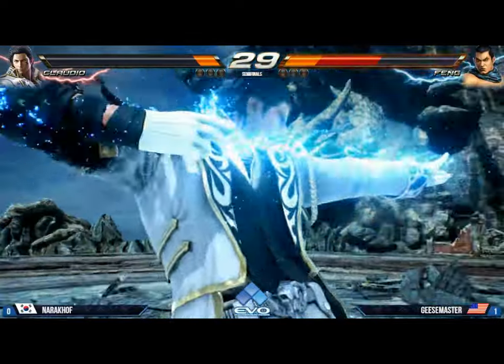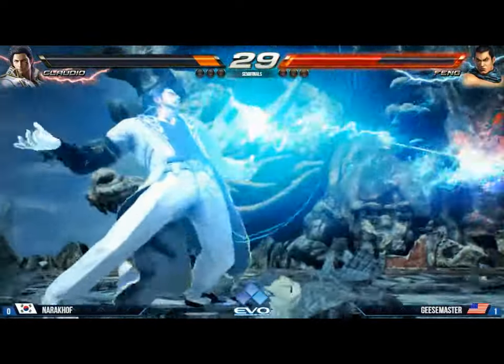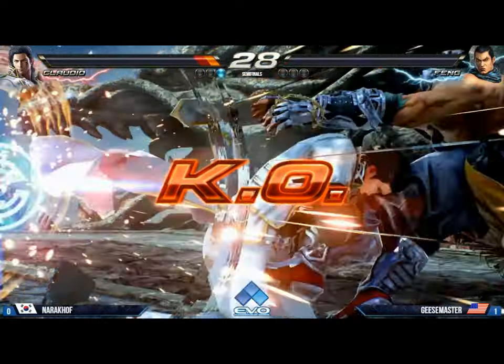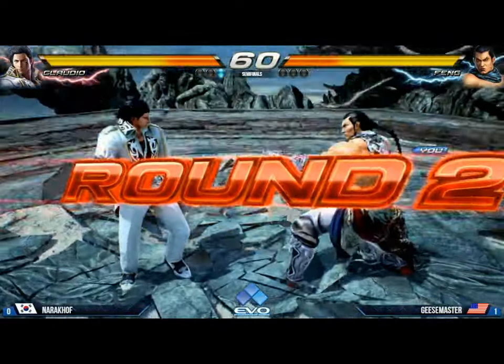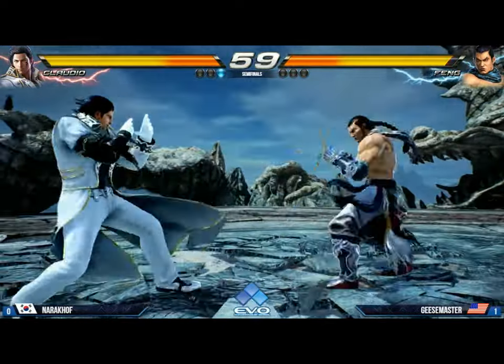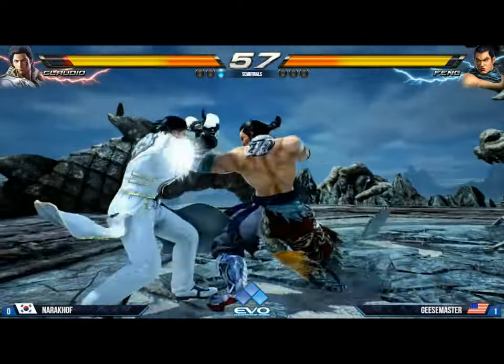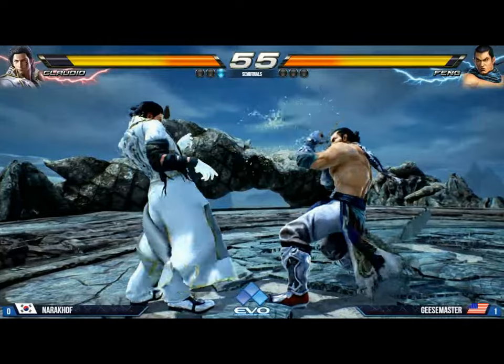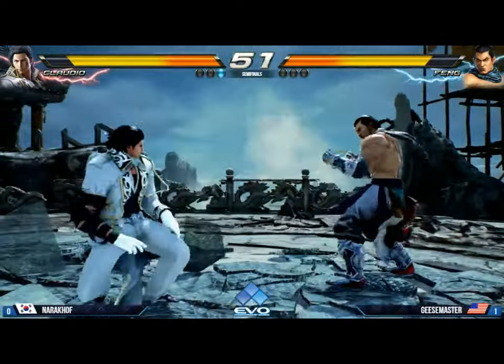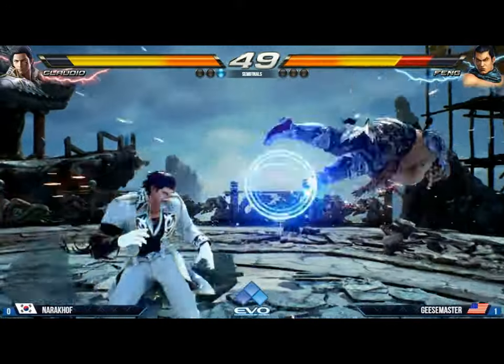Very close to death here, but Feng Wei still has — wow. Wait a minute, that is a new thing in Tekken 7 Fated Retribution. When you're doing the shoulder tackle, it's blockable but it has armor, and it does power crush. New stuff! So he got him with that — looks like he finally gets around here, but Narokhov still has a fight ahead of him.